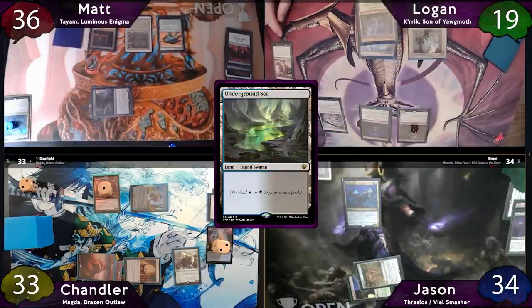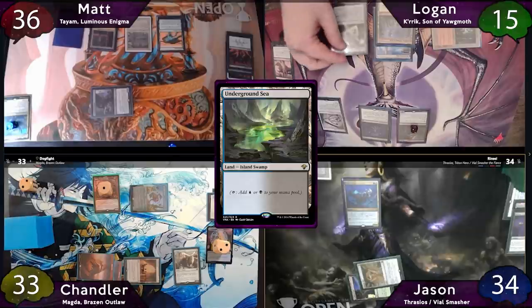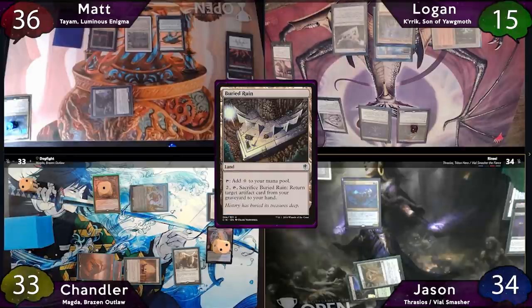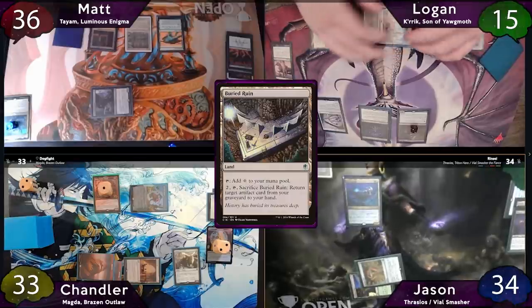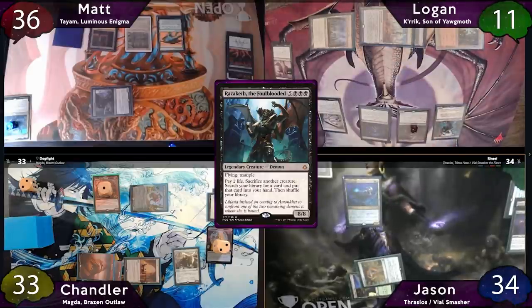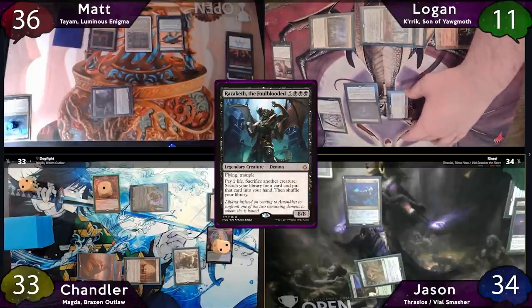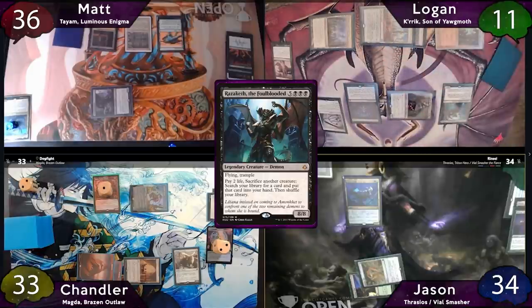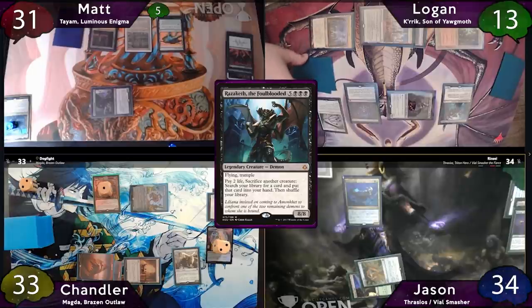He'll start by paying the black with 2 life, and then pay the other 2 with Ancient Tomb, taking 2 damage. This deck is the epitome of life as a resource. Moving on to his main phase, Logan will start off with a Buried Ruin as land for turn. He'll then tap Nykthos and pay 2 mana to activate its ability, making him 6 black mana. He'll then use all of it, and pay 4 life to cast Razaketh the Foul-Blooded. This'll get Karrik another counter, so Logan will move to combat and swing for 5 lifelink at Matt, who takes it. Logan will then pay 3 more life to Necropotence to refill his hand and pass the turn to Jason.